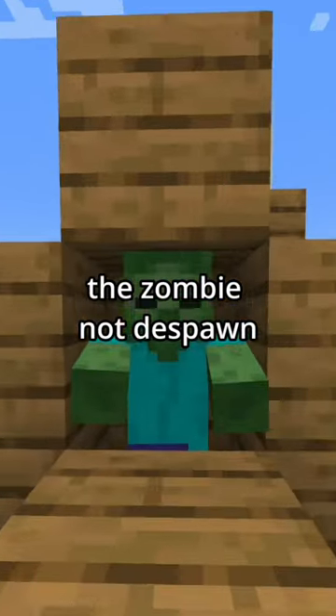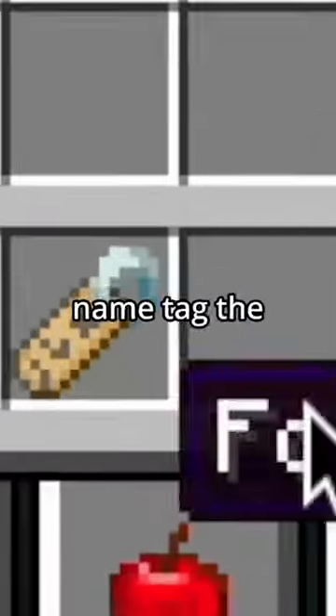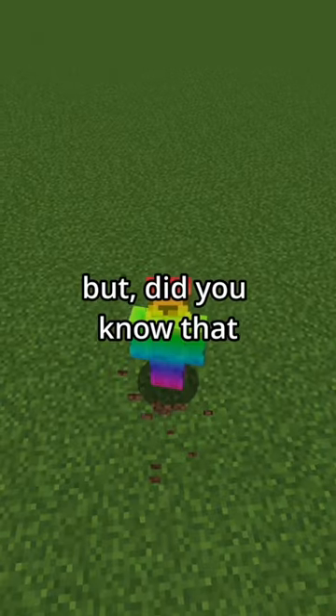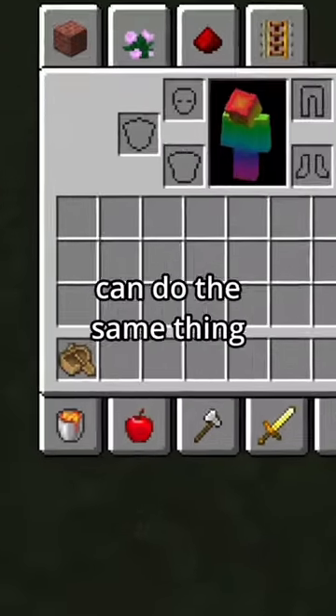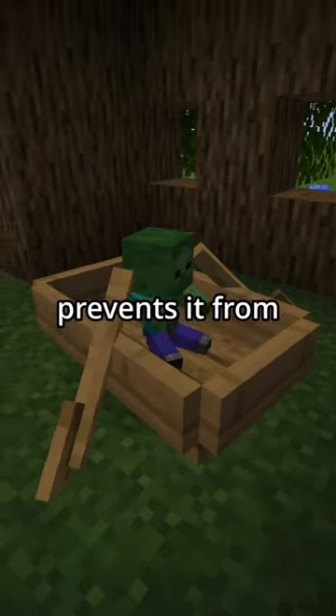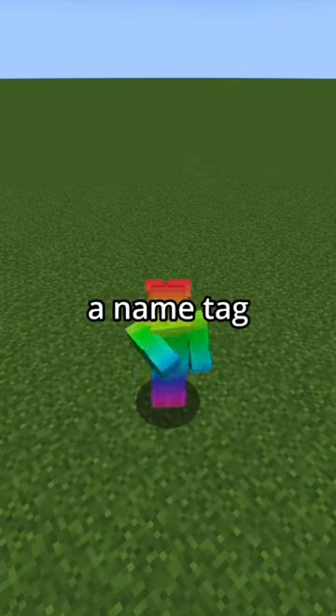But to make the zombie not despawn, you'll need an item called a name tag. Name tag the zombie so it won't despawn. But did you know that boats can do the same thing? By putting the mob inside a boat, the game prevents it from despawning — so you can use a boat instead of a name tag.